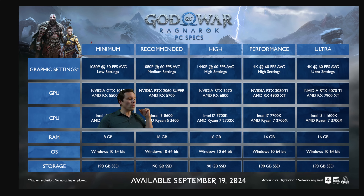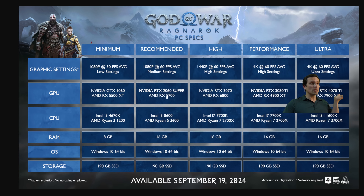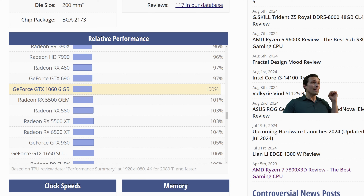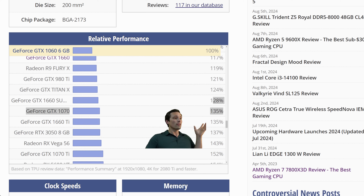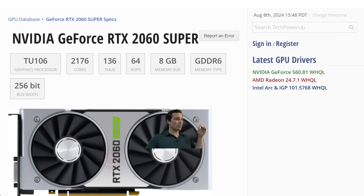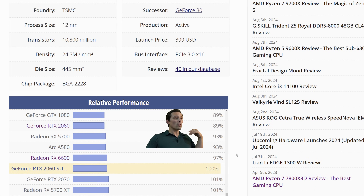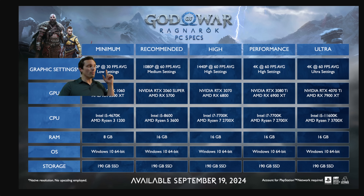For recommended specs, they're asking for an RTX 2060 Super or a Radeon RX 5700. Going from a GTX 1060 up to a 2060 Super is a meaningful performance jump — on the relative performance chart that's about a 78% increase. The RX 5700 is in a similar ballpark. It wasn't quite doubling the 1060's performance, but near enough that going from maybe 40 FPS up to around 60 makes sense, even with the resolution increase.